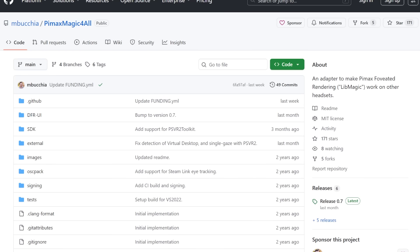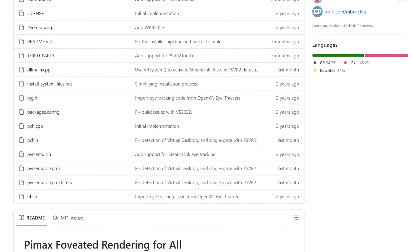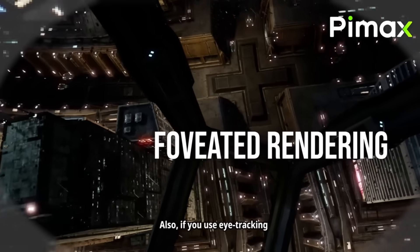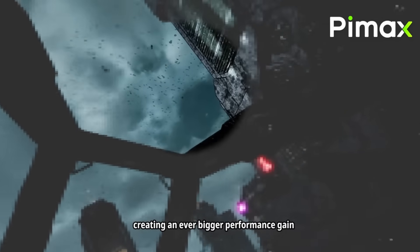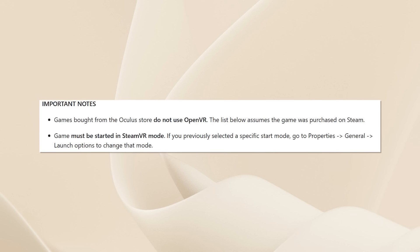The next thing is rather special, especially for the Steam Frame and maybe the next Quest headset, and even making good use of the Quest Pro as a PC VR headset. It's a free tool for Windows machines that enables eye-tracked foveated rendering, leveraging modern NVIDIA GPUs, called Pimax Magical for All. It replicates something within Pimax software — if you own a Pimax headset you already have this. It's going to enable eye-tracked foveated rendering on any SteamVR title, injecting into titles that use the DirectX 11 graphics API and OpenVR.